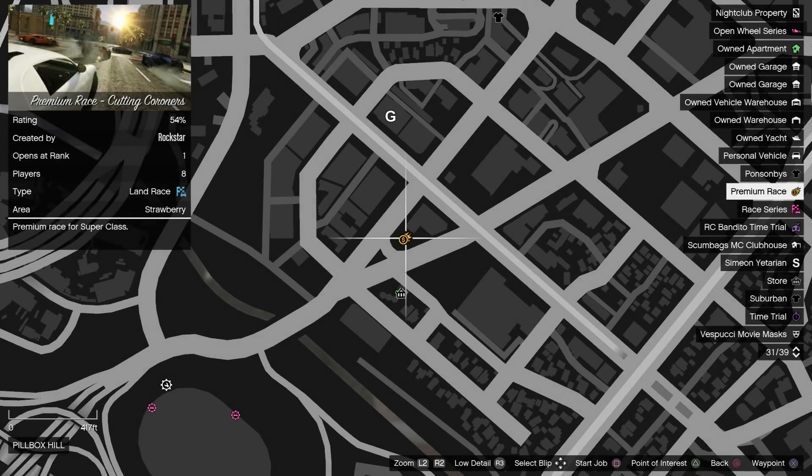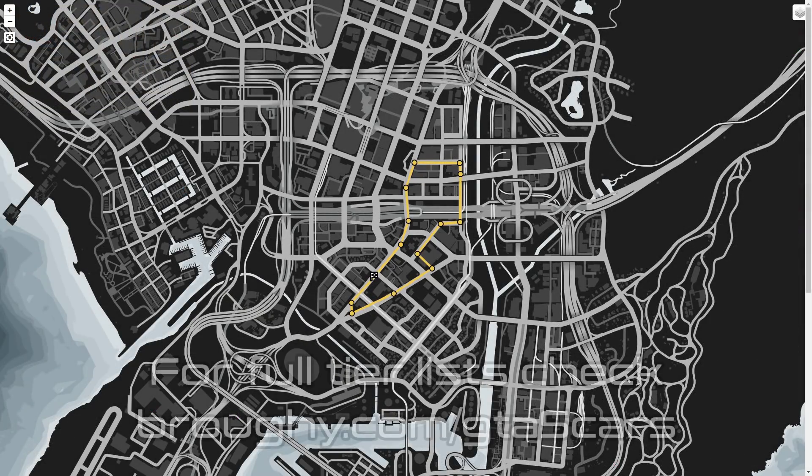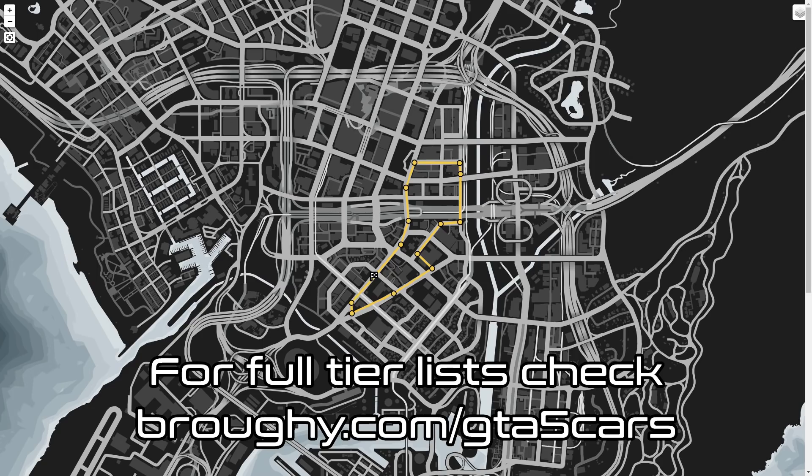The premium race this week is Cutting Coroners, which is an all-style lap race in the city for the Supers class. Stick with the Emerus or Krieger for this one for the best winning chance, or for a bit of a challenge an A or B tier car. Anything in tier C or below will be significantly difficult.